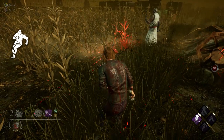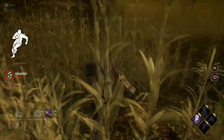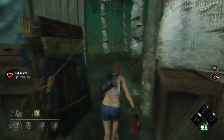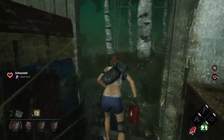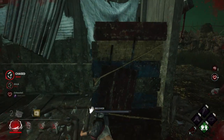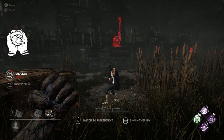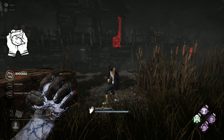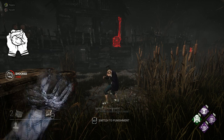Dead Hard is another good perk against the doctor because you can dash over the zap and not be affected by it. However, be aware that if you get zapped while Dead Harding, your survivor will not scream, but you will still get the status effect in the corner of the screen, so look out for it. Another option is Calm Spirit, as it means you won't scream while getting zapped by the doctor. However, the doctor will still laugh and get a point notification that he has zapped you, so if he pays attention, it doesn't really matter.